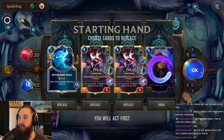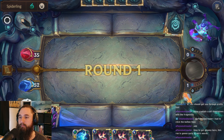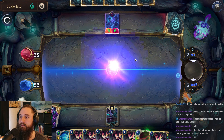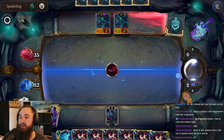Let's get rid of Grim — the double Vex is fine. Let's go ahead and Gloom that one, and Gloom that one as well.